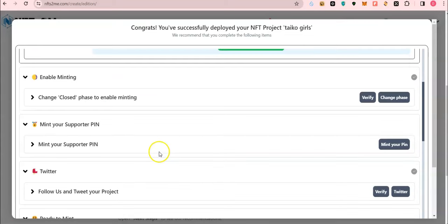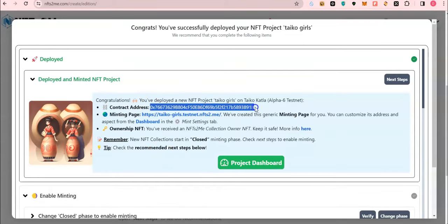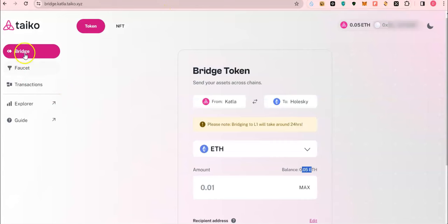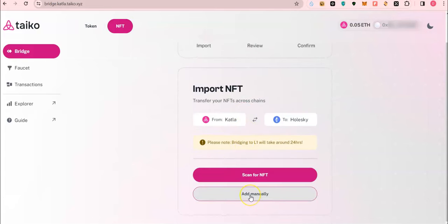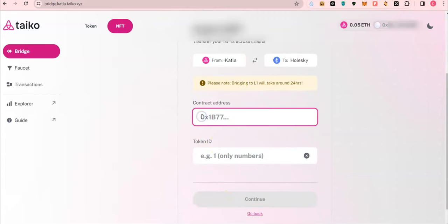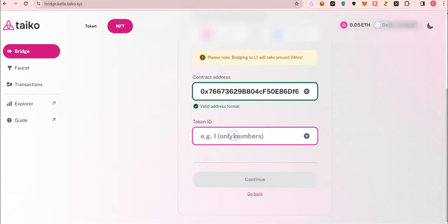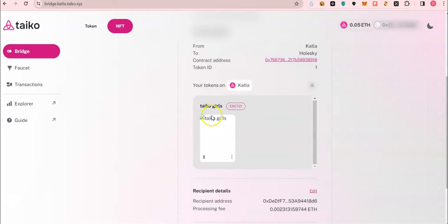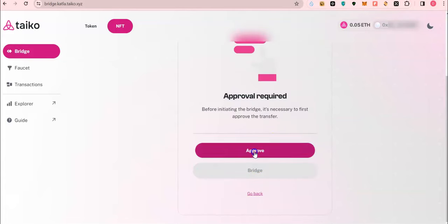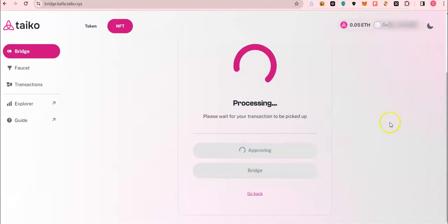Click Deploy and Mint. Once complete, copy the contract address and head back to the Taiko bridge. This time click on NFT, then Add Manually and paste the contract address. Type token ID starting from 1, since you just minted NFTs sent to your address — they start from 1, 2, 3. It has detected our NFT. Click Confirm, then Approve, and then Bridge.